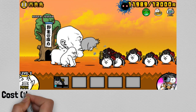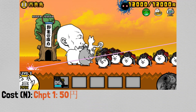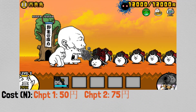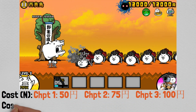Let's watch some gameplay, and I'll talk about strategy and use cases for this cat. In the normal form, Chapter 1 costs 500 won, Chapter 2 costs 750, and Chapter 3 costs 1000. However, in the evolved form, it goes up to 600 won for Chapter 1, 900 won for Chapter 2, and 1200 for Chapter 3.